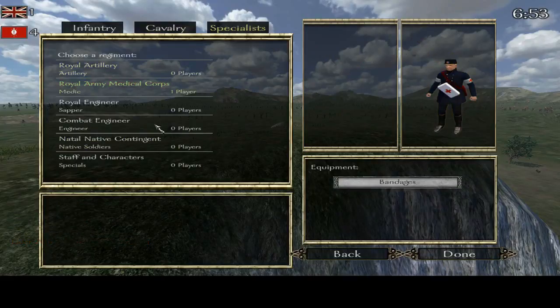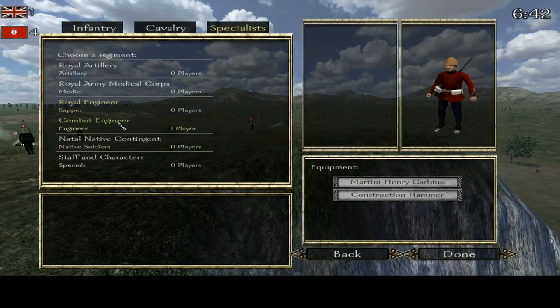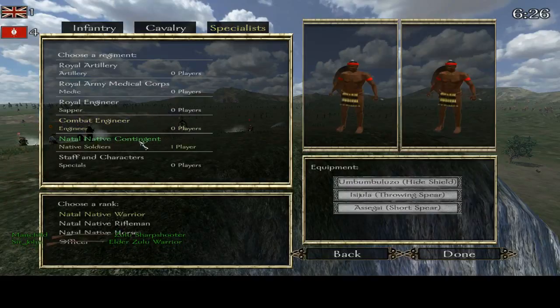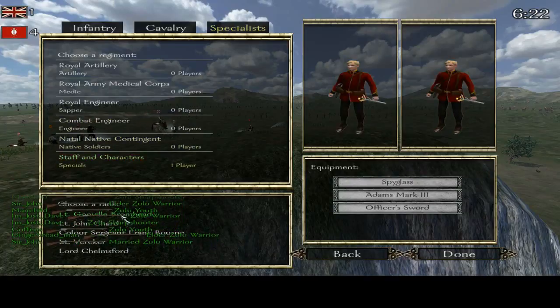The medical corp doesn't work because you need to be on team deathmatch, and for troll reasons a lot of admins don't enable that class. Combat engineer — Royal engineer has the hammer, the sapper axe, and the holy shovel spade. Much honor with that spade. And the combat engineer has the construction hammer but with the Martini-Henry carbine. Naval Contingent if you want to be a zoo man. And then the staff and characters from the movie.